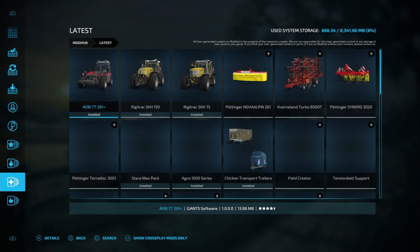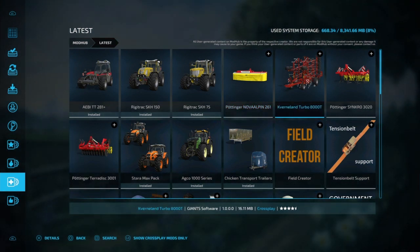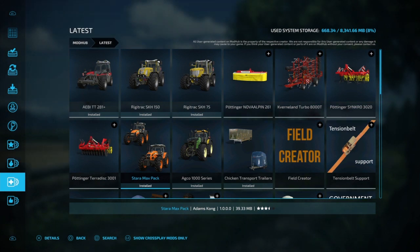Over at the mod browser we have the EBI TT 281, Rig Track SKH 150 and 75, the Nova Pin 261 which is a grass cutter, the Keverland Turbo 8000, and the Synchro 3020 and the Teradisc 3001.